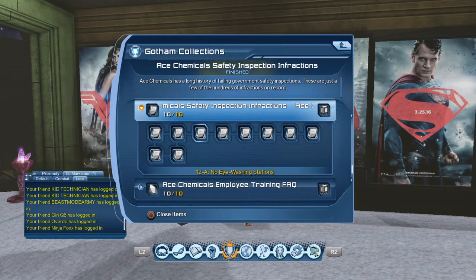The next one is 12-A — No Eye Washing Station. Now this will actually pull up two of them, but the other one is also one you need in this collection. If you just put in 12, there's going to be a 12 and a 123 on there, so just be aware it will probably pull up both. The next one is 39-H — H as in Harry — Waste Management Violation.